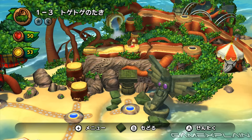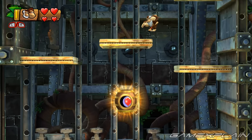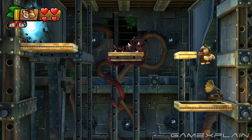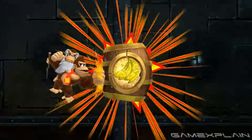The Secret Exit for 1-B is hidden in Level 1-3. After the Gold Barrel, use a spring hidden in the nearby box to reach the platform above. Then use either Cranky or Dixie to reach another platform in the top-right corner, then work your way to the portal which will take you to a Secret Gold Barrel, unlocking the path to Level 1-B.